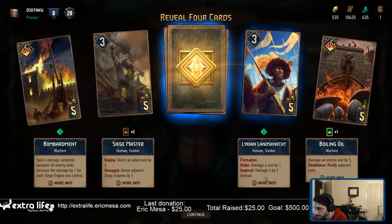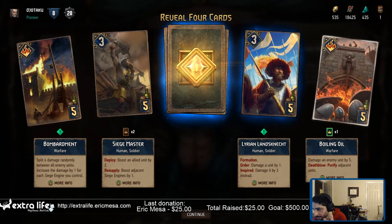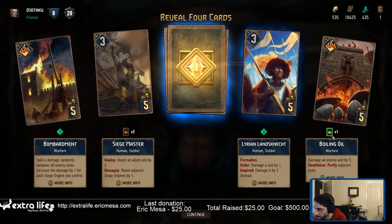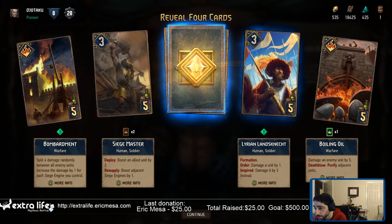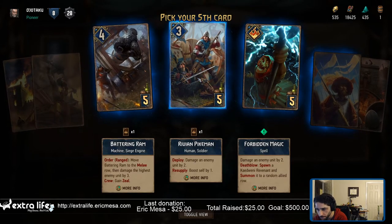Damage by one, damage by three. Excellent. Boiling Oil - that's the card I transmuted. So now I've got a regular one and a premium.